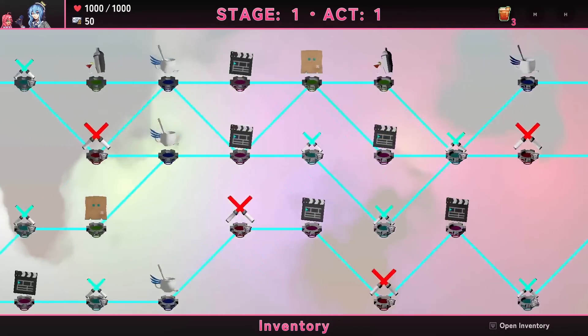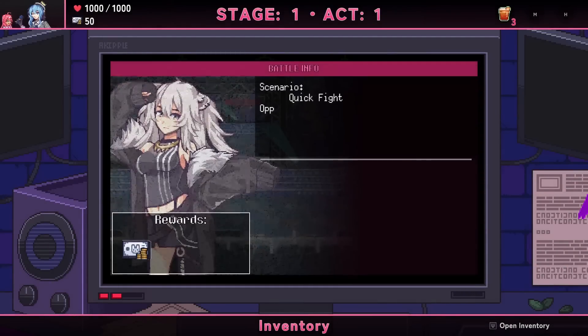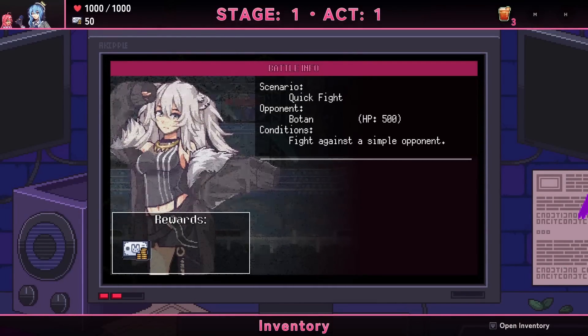I don't know what these paths indicate — I'm assuming the blue ones are just regular fights. This one's definitely the more varied of the two paths. The top path converges pretty quickly, so I'm going to do the bottom one. Quick fight!